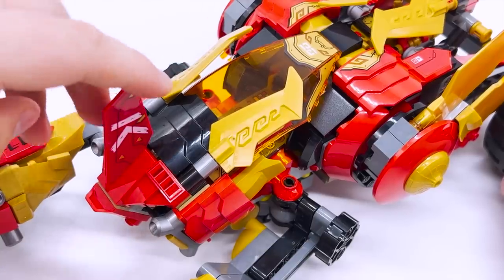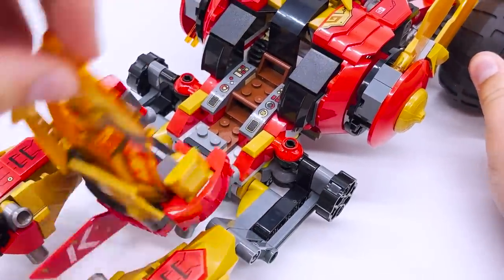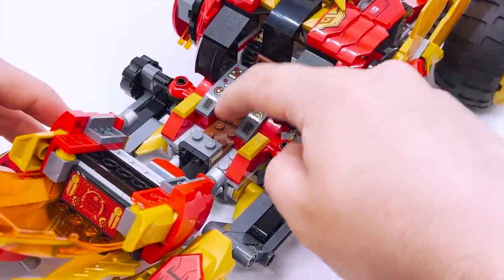This entire cockpit section can be opened up — it's not just the windshield that hinges open, it's this huge section, and I really love that. It just feels very smooth. It gives me like a Batman vibe, if that makes any sense. With that open, you can see the interior.